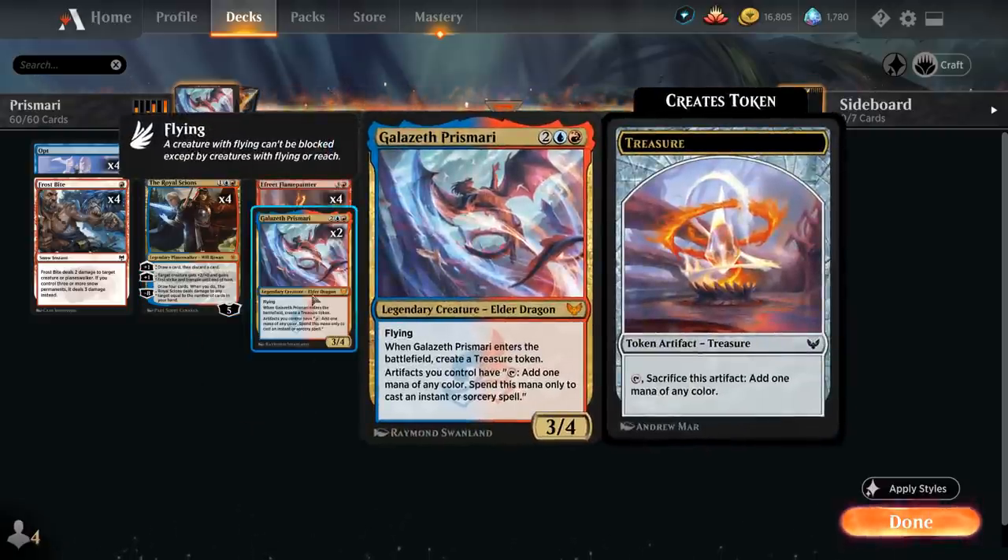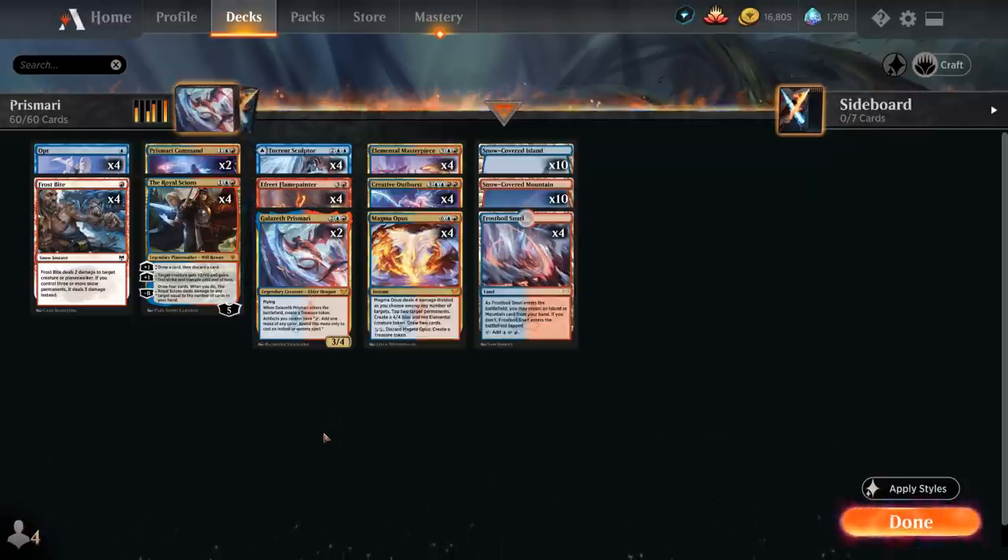We also have two copies of Galazeth Prismari as our final four-mana creature. A 3/4 legendary elder dragon with flying; when Galazeth enters the battlefield we create a treasure token, and artifacts we control can tap to add one mana of any color that we can only spend on instants or sorceries. That's one way of ramping into our expensive cards without sacrificing treasure tokens.